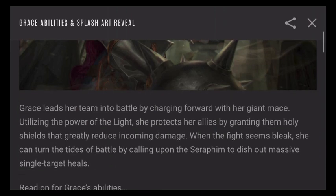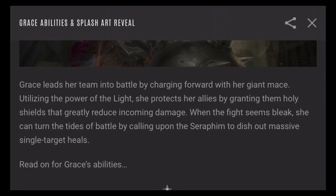So jumping into this — it says Grace leads her team into battle by charging forward with her giant mace. I'm glad they call it a giant mace because it is in fact huge. Utilizing the power of the light, she protects her allies by granting them holy shields that greatly reduce incoming damage. I'm going to stop right here for a second — reducing incoming damage.